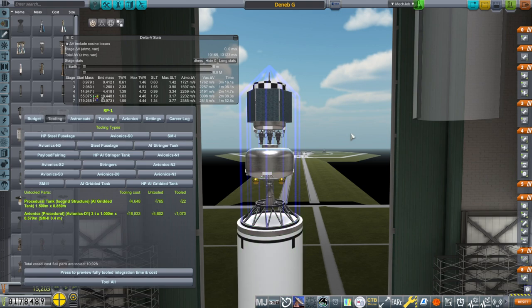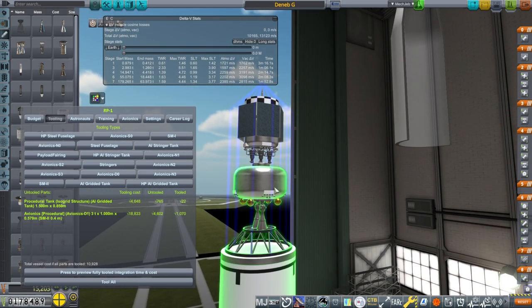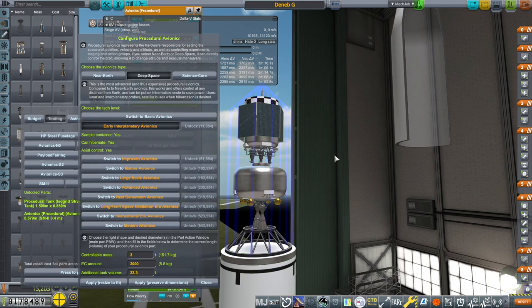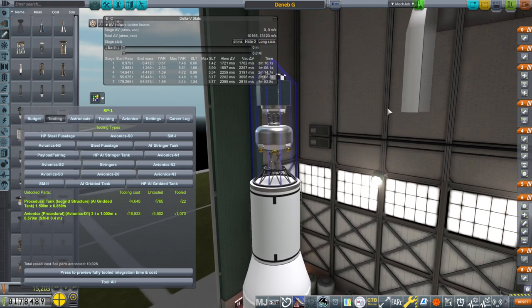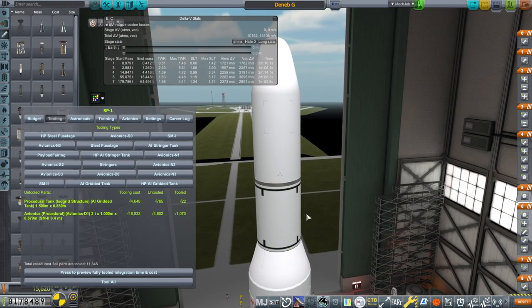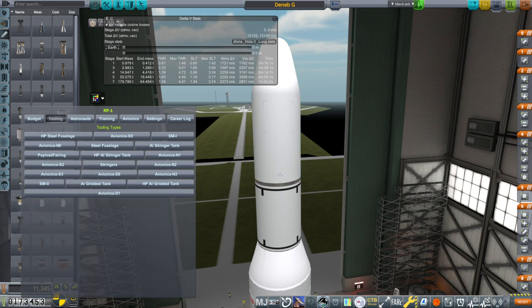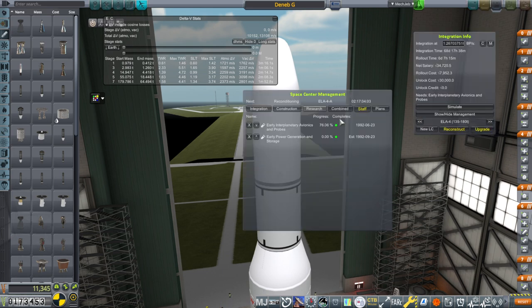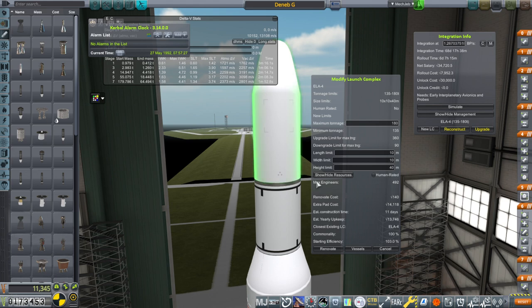It's not optimal but it gives us what we need. It'll boost us up and we can put RCS there because the control core now has the ability to control all this. I thought about changing all the cores but that'd take a lot of tooling and I didn't want to do that yet. I'll tool the new procedural tank for the Gamma 2 and also the new avionics core - I can tool it ahead of time before we unlock the technology.